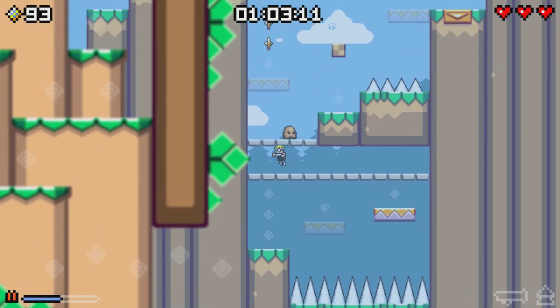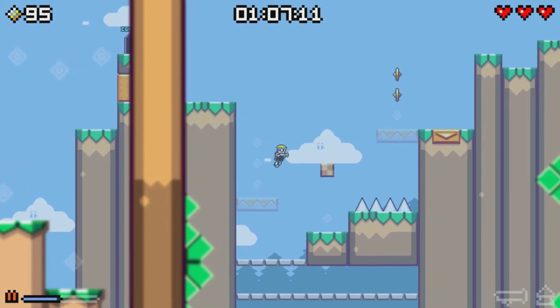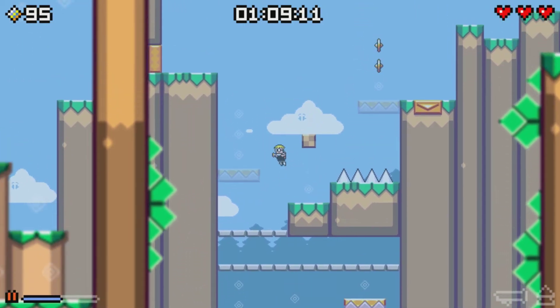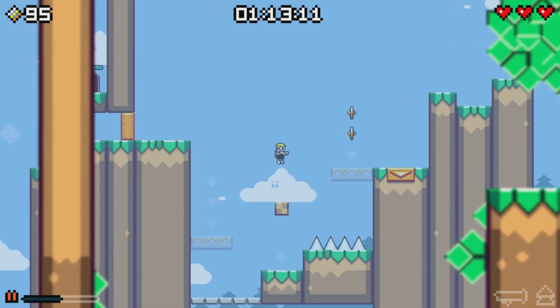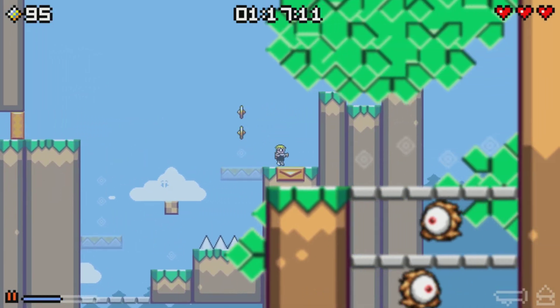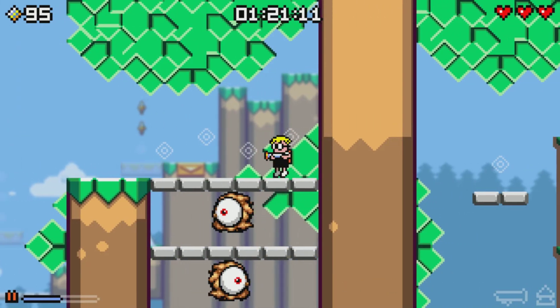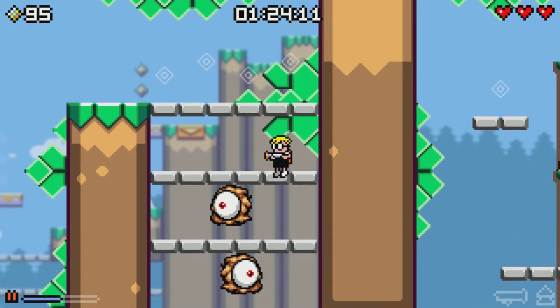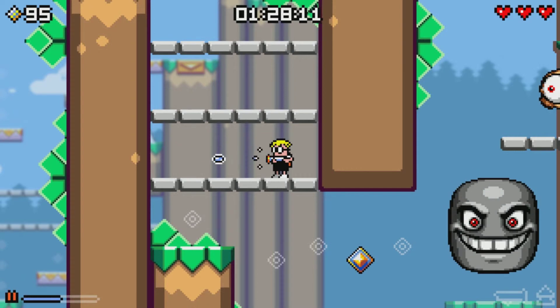Did the jump. Jump up here — killed a little mud thing. Now these platforms are like timed, so you just kind of need to jump when they're not being displayed on the screen — they're grayed out — and then hopefully you'll land on it by the time it's become visible on the screen.